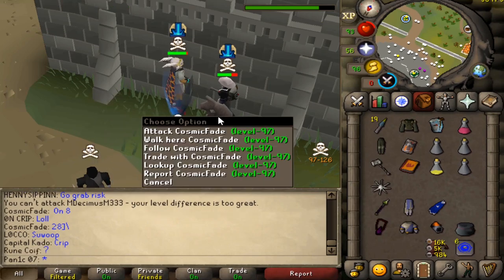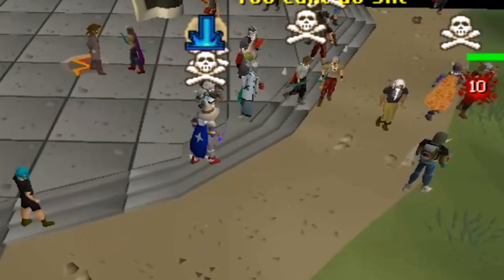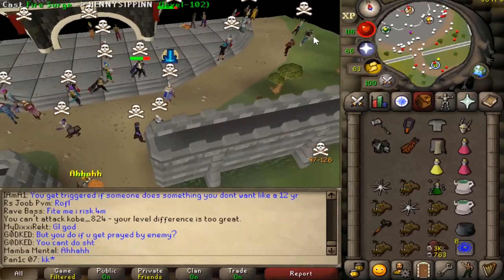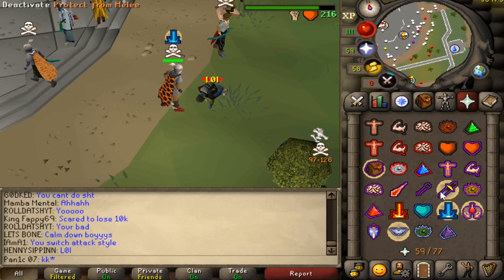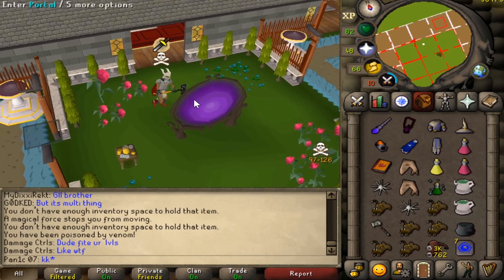Tab — pretty much out of food. Good fight man. If I went off of a big arrow on fire surge that would have gone on the kill, unlucky. Oh we got him — sneaky rush, gg. Loot is 510k.